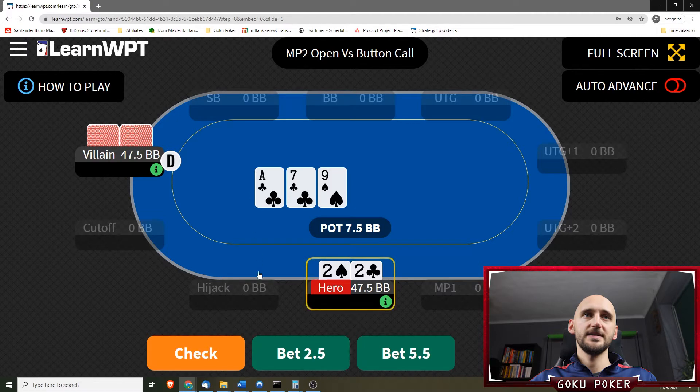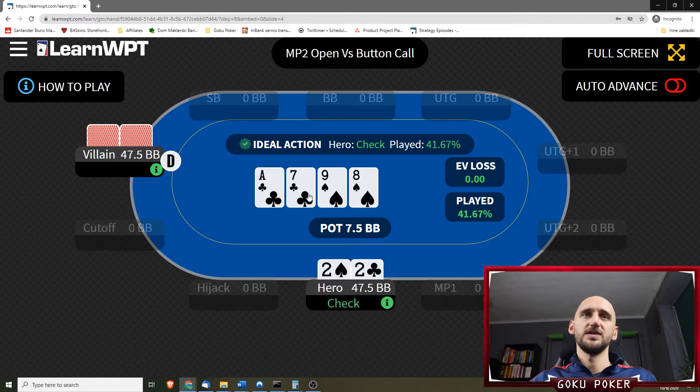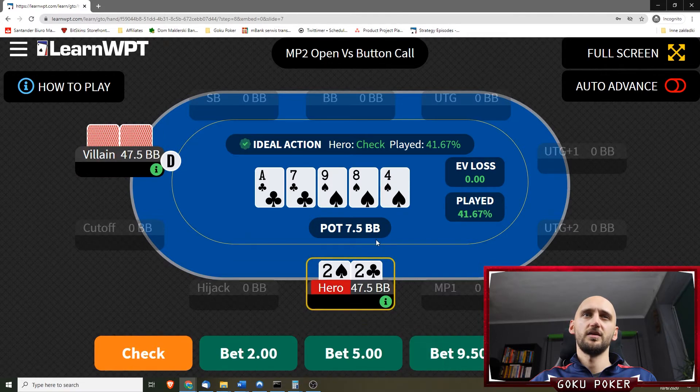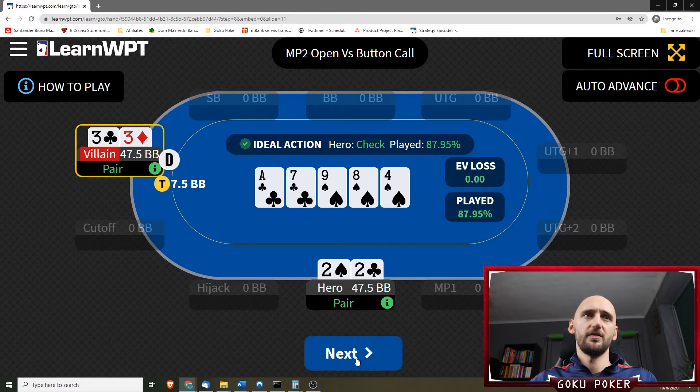Pocket deuces on an ace-7-9. On the flop we're gonna check — that's the ideal action. We have an 8 of spades on the turn and I think we're gonna check again — the GTO agrees. We have a 4 of spades on the river. I don't know if it's a check-and-give-up or a donk bet. Donk bet doesn't make sense because we're getting called by better hands. I think I'm gonna check and give up. The solver agrees and we lose to a pair of threes — that's fine.